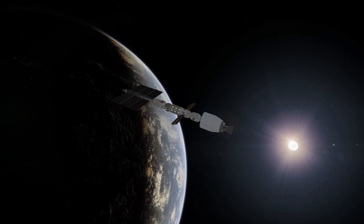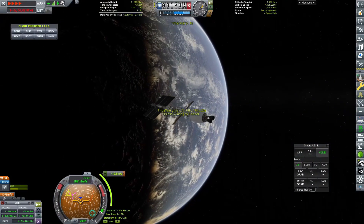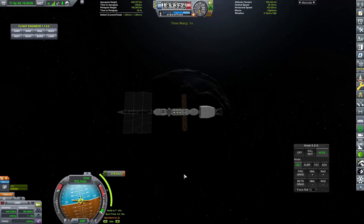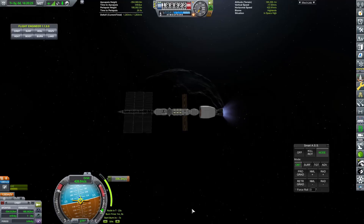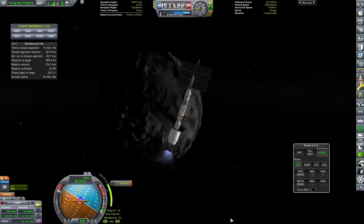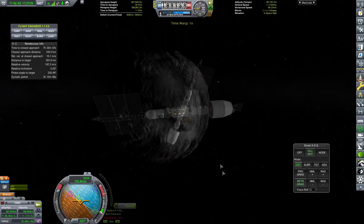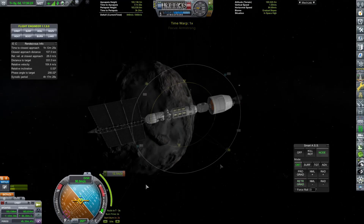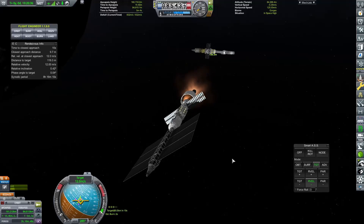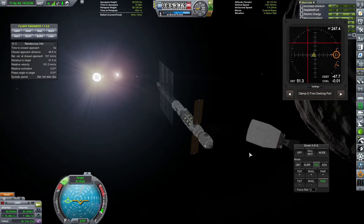We've performed our burn over to the station and I'm going to give you a quick highlight reel of all of the burns we perform in order to get our encounter with the space station. I love the auto time warp feature - this is something I have only begun to use recently, as well as the new way of plotting out maneuvers. I say new - it's probably been in since about 1.7, where you can plot out maneuvers without messing around with the node on the map screen. I'm a bit of a dinosaur with KSP, so I was using just the regular maneuver planner and MechJeb every now and then, but there we go - we have got our encounter with the space station.